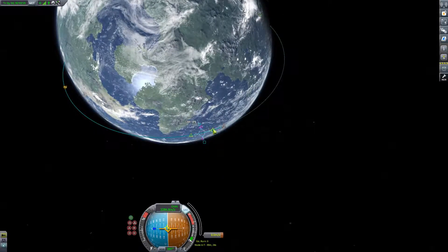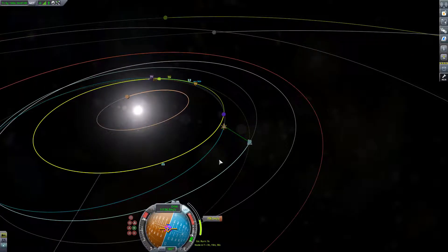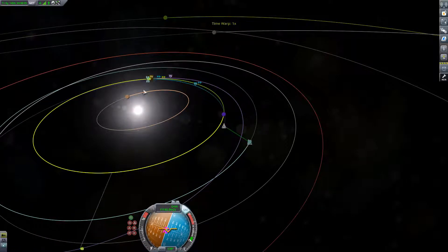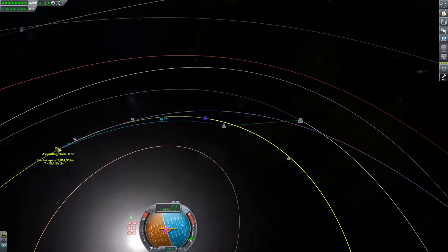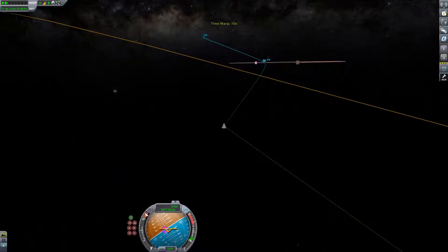Now we are in space, which is pretty decent I think, isn't it? Since I don't think you have to watch through all of the maneuver planning, I just skip forward to this mid-flight correction burn where we kind of just adjust our heading a little bit in order to have a nice encounter with Eve.